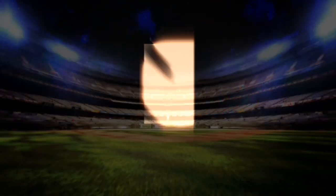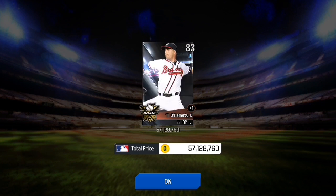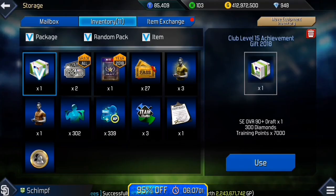Now another platinum draft — we get Eric O'Flaherty, should sell since he's a relief pitcher. I'll take it, I guess. Actually no, I'm not gonna take it since it's a platinum draft.